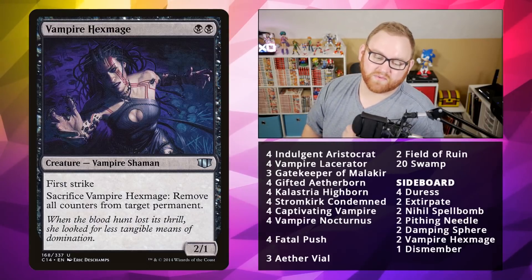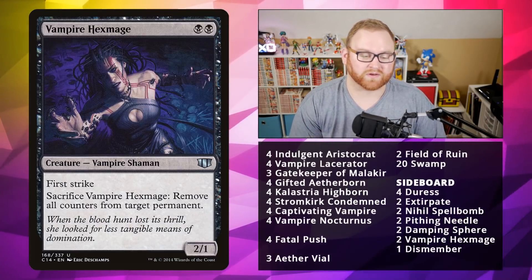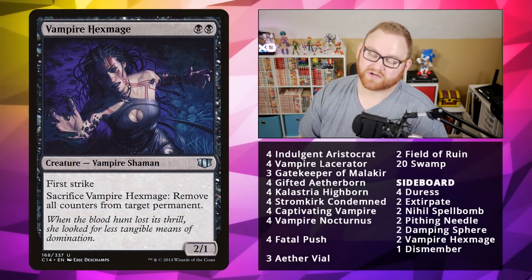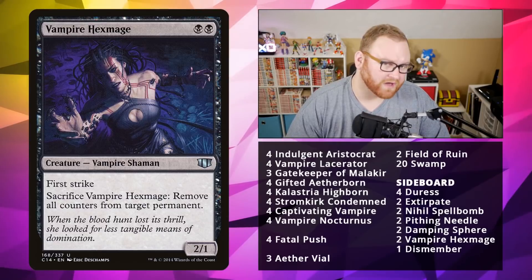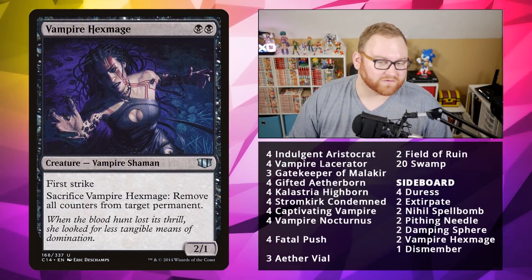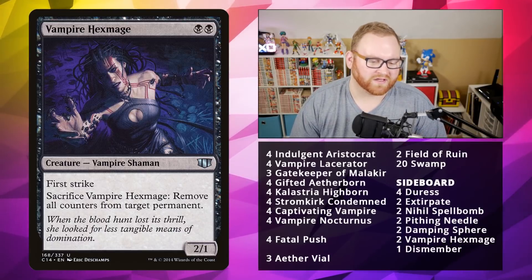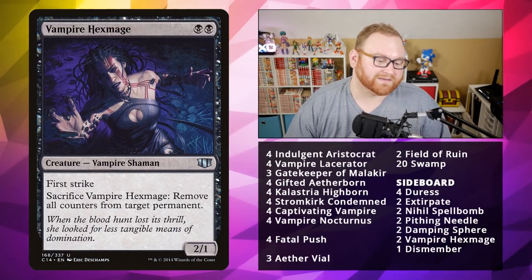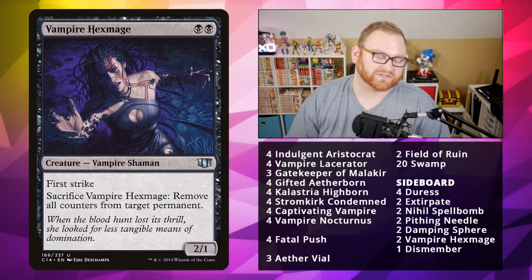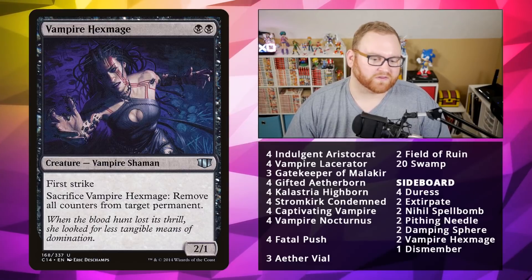Next up, Vampire Hexmage — a 2-mana 2/1 with First Strike. Sacrifice Vampire Hexmage: remove all counters from target permanent. This is basically a way to kill a Planeswalker or get rid of negative one/negative one counters on the battlefield. It's also a Vampire with First Strike, which is rare to see. If you're being aggressive, you might want to bring the Hexmage in — the First Strike matters a lot even if the counter removal isn't relevant for that matchup.